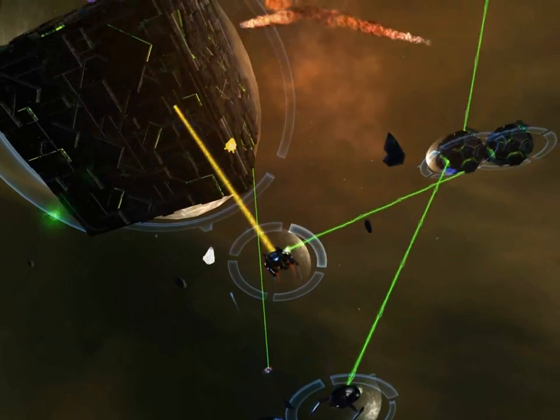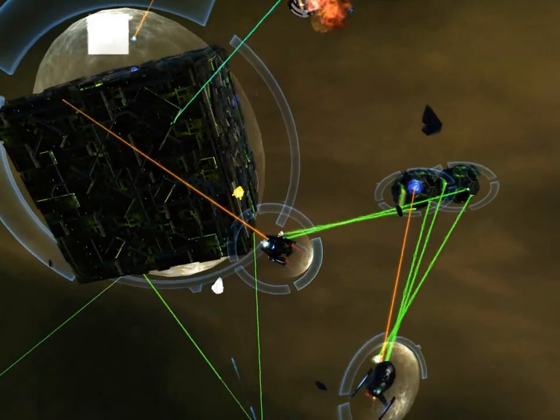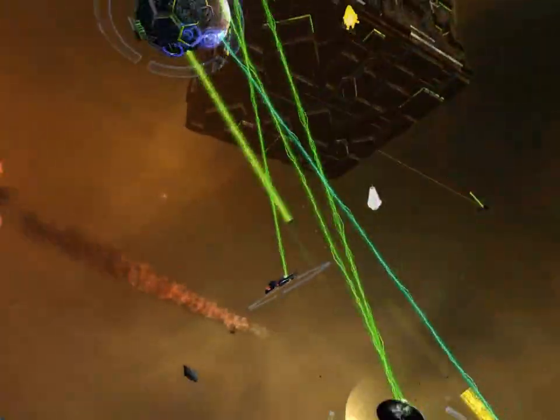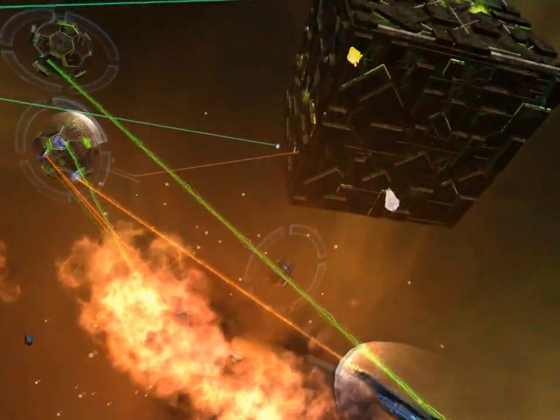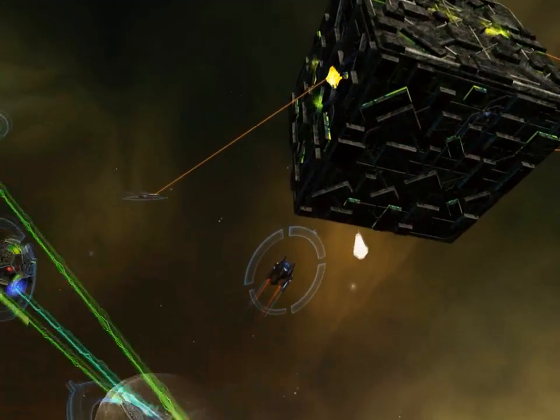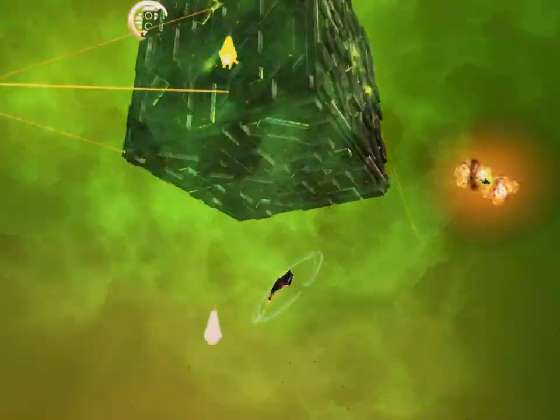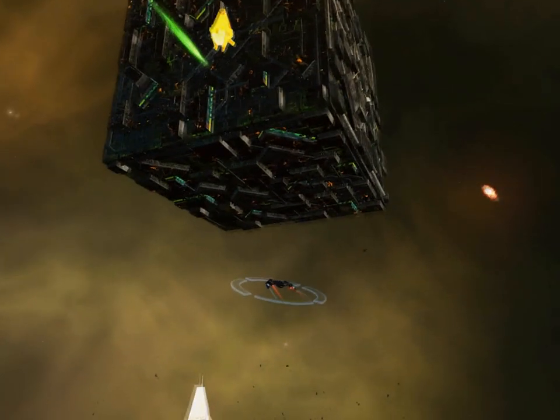In bigger battles it gets even more intense — multiple lasers and full spread torpedoes across the entire map. You can have events where the Borg are invading the Federation, and even the Klingons, which are human-controlled, can choose to enter and fight either Federation or Borg. So you can be taking damage from the front from the Borg and from the back from the Klingons, making it a really tough battle. Try not to get too close.